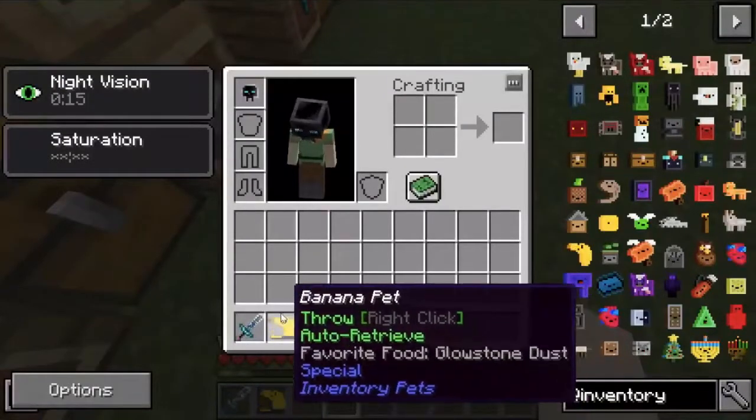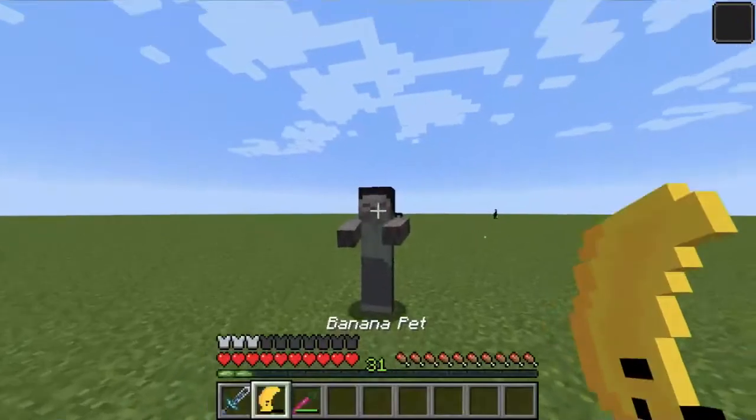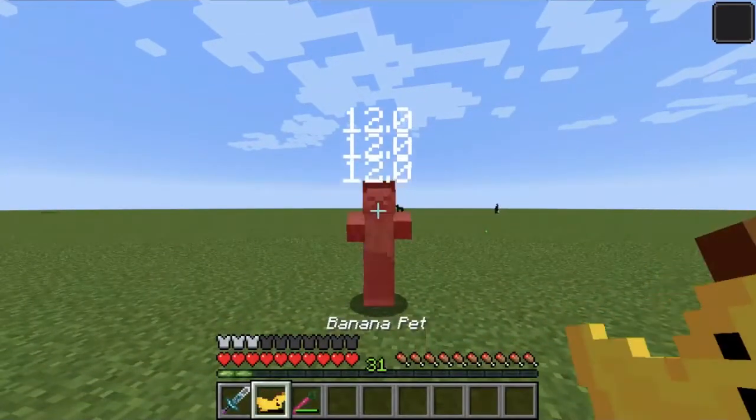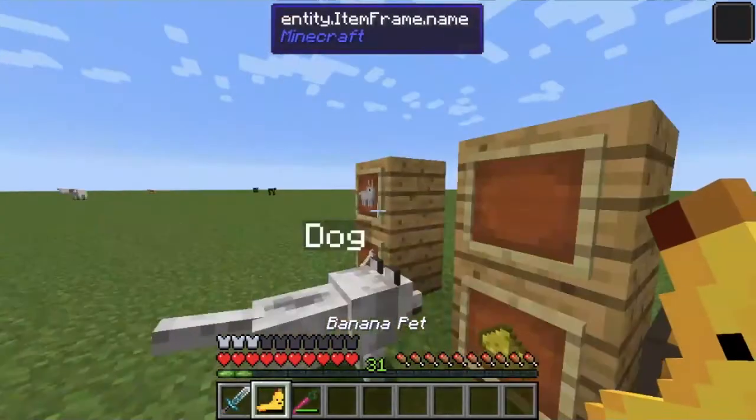Using glowstone, the banana pet will throw itself at an enemy. As you can see here, it does 12 damage each time, doing pretty decent damage for a weapon.